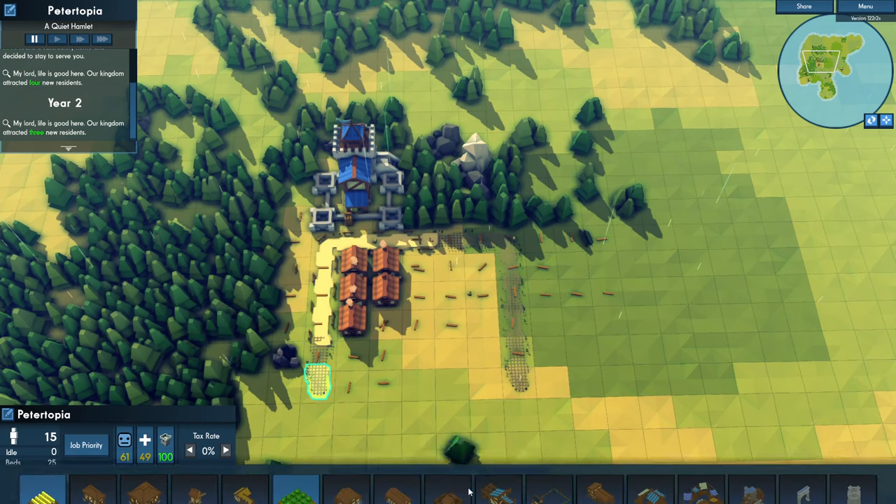As soon as it gets to 10 gold I'm going to put the tax rate back down, because I don't want to be building cottages and hovels — I want to get to manors as fast as possible. We've got this area cleared out. Let's have some guys build charcoal — they can build a forester unit, then build a road to it. The charcoal guy is going to go right there as soon as we get a little bit of materials.